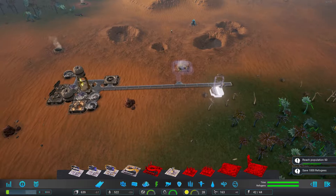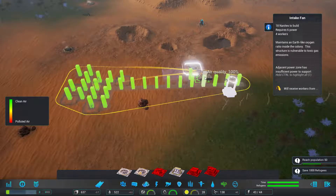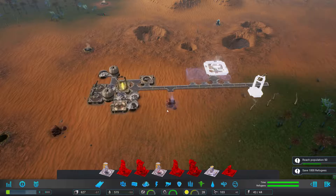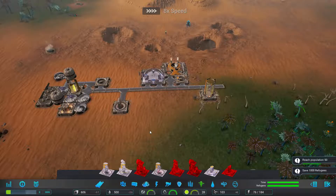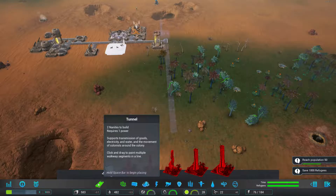Let's get our first immigration center in right here. We'll also get an air intake fan here. Absolutely no mining coming in, so we're going to pop that up as well. Our jobs are 66% filled and housing is 87%, so let's put another immigration center right across the street. We'll also put our first habitat in.